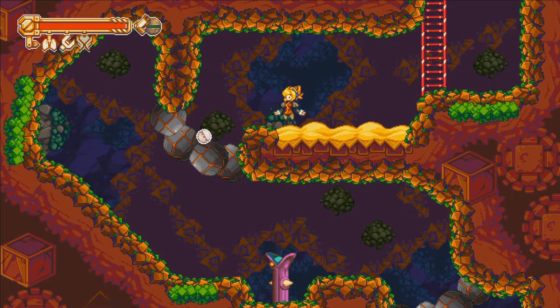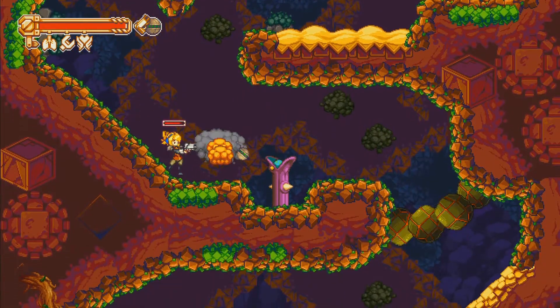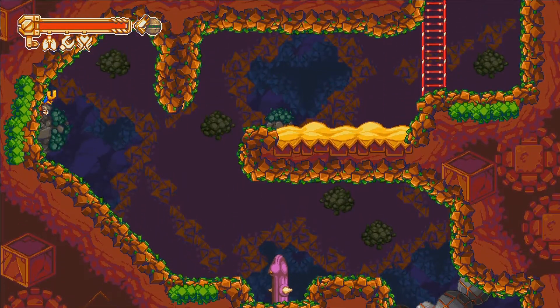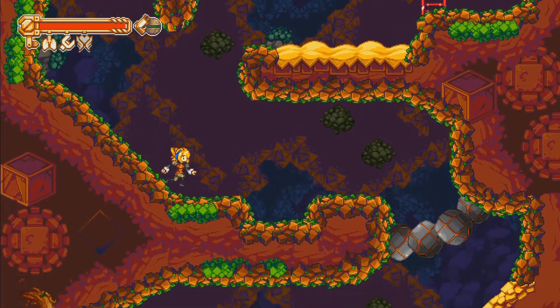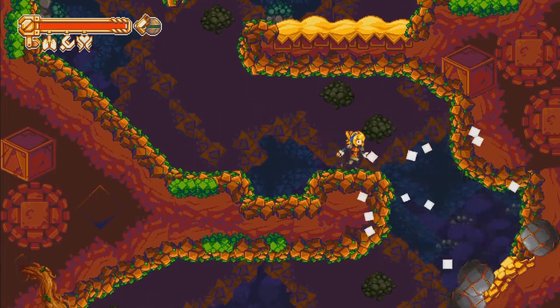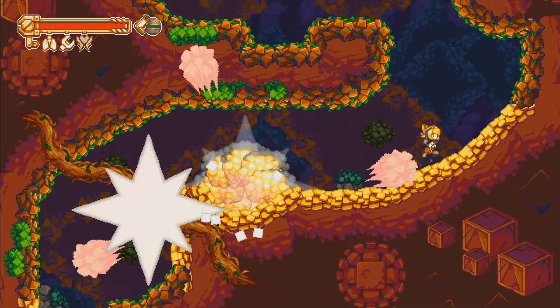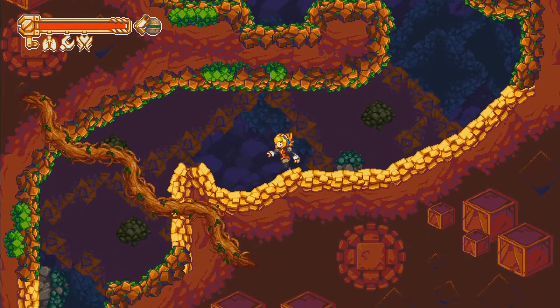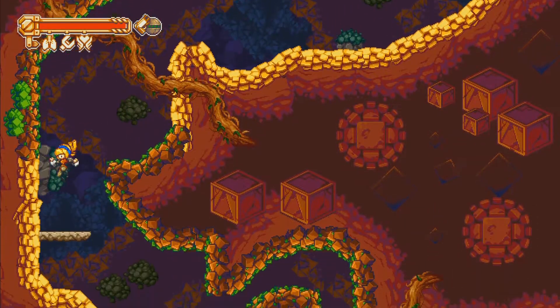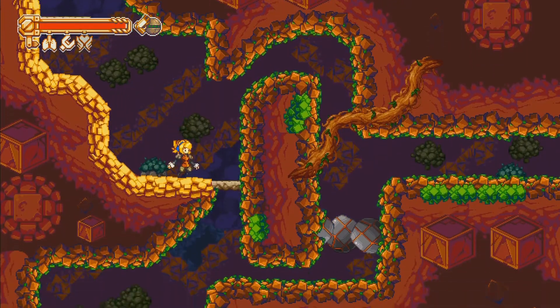Purple enemy — are you going to do something if I come close? Yep. I wonder if the Breathless tweak protects me from its gas or not. Probably not — the gas that refers to is probably an environmental thing, not an attack. I don't really feel like testing to find out because that would involve taking damage if I'm wrong.